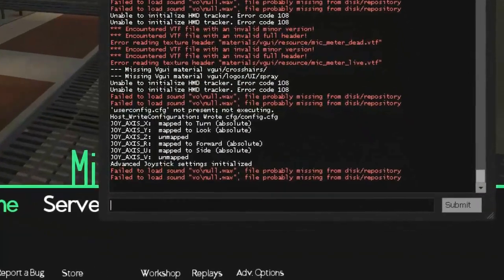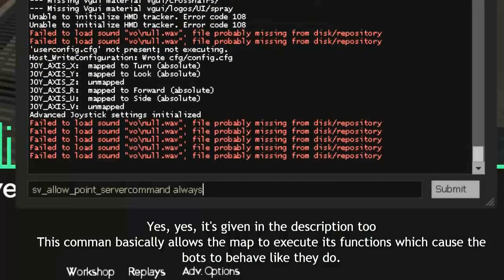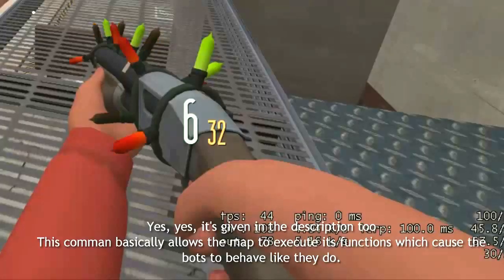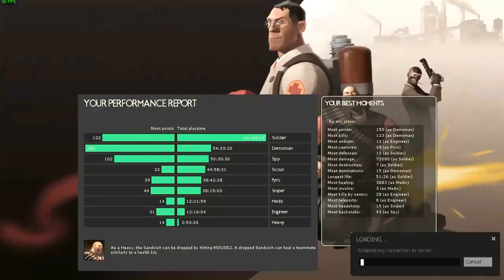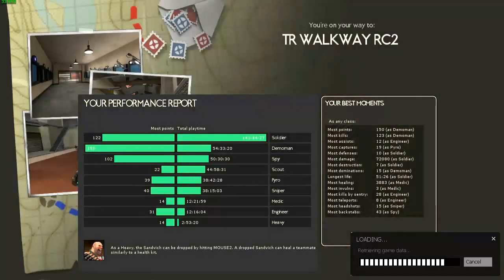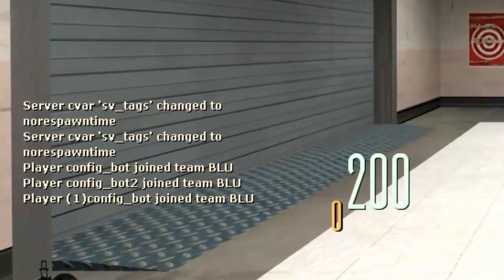Then type this exact command into the console: sv_allow_point_server_command always — and press Enter. Now you have to disconnect from the server and then host the server again.